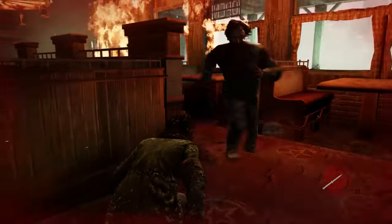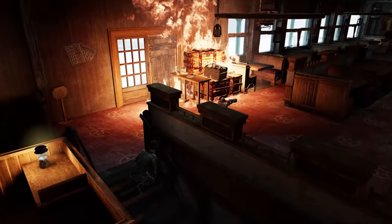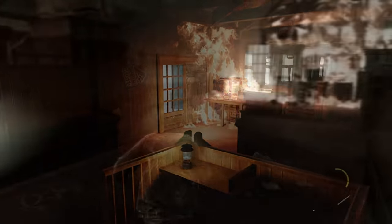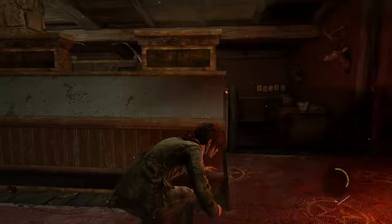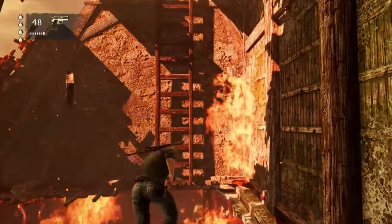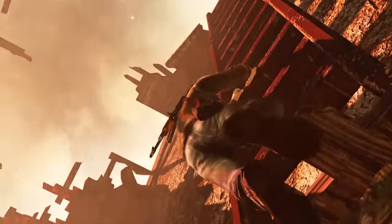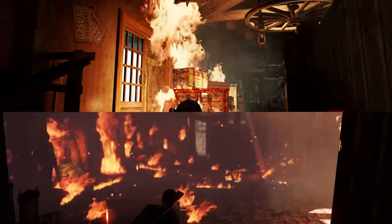Most players probably don't even notice the fire until half the restaurant is up in flames, because it really sneaks up on you in an unnerving way. But the way the flames crawl up the ceiling and spread still looks incredibly good, even today. Naughty Dog has put some kind of fire in pretty much every game they've made after Uncharted 3, but these two sections stand out the most.